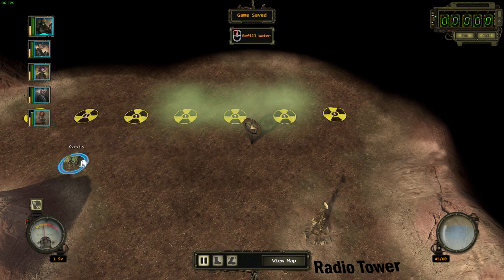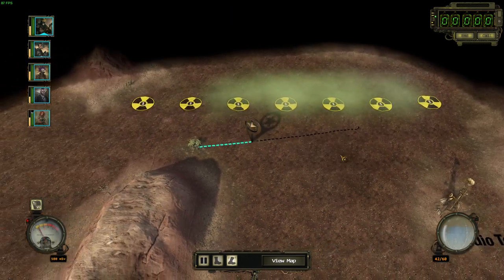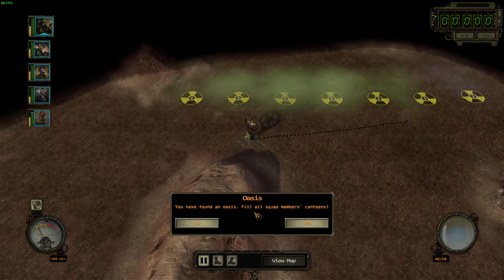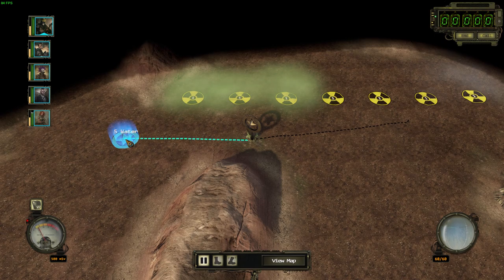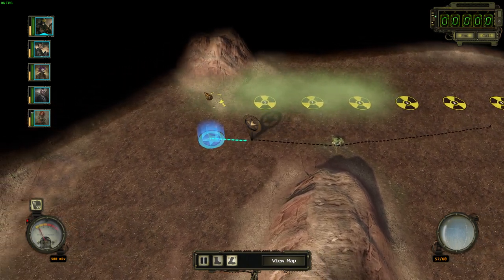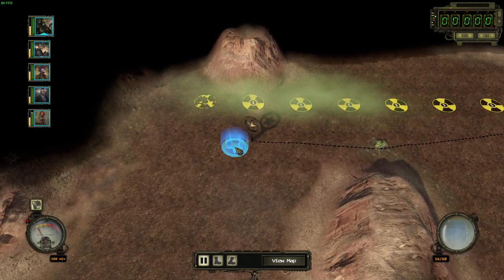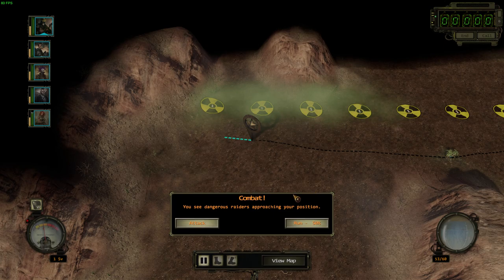Back in the wasteland you can move around, but as you move it consumes water, so you need to stock up. If you're lucky you can find oases around here and refill your canteens. There's radiation here and I'm going to try to go around it — oh god, it's just straight radiation. Run!